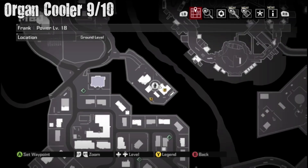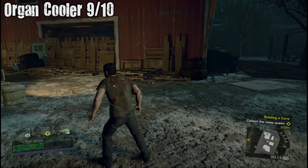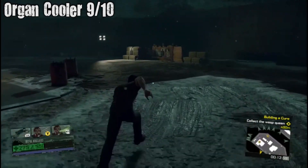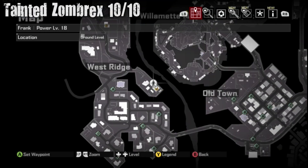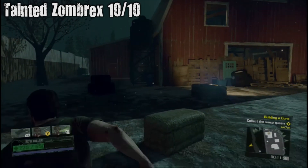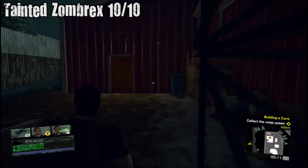Organ Cooler nine out of ten is at the farm. Go to the right at the shooting gallery and there will be a cooler. Tainted Zombrex ten out of ten — inside the barn. There's a side door that you can go in. Inside of here will be our Tainted Zombrex — the last one.